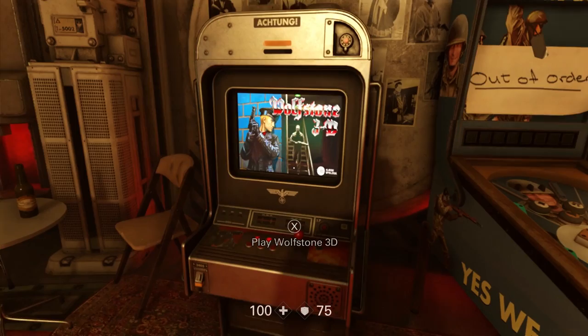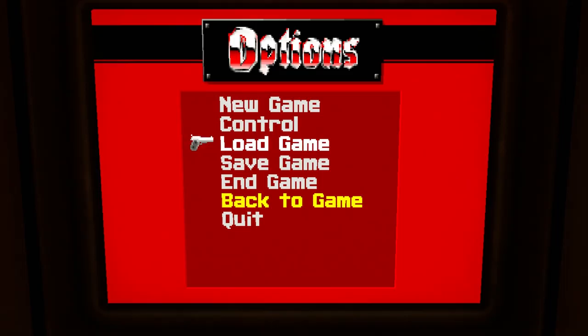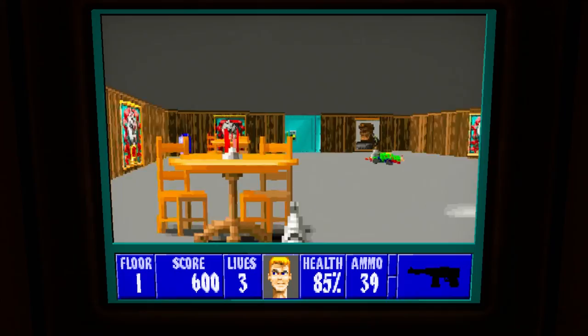This is where you can play Wolfstone 3D. This isn't just a little demo or a snippet of the original game to bring back nostalgia — this is the entire Wolfenstein 3D game. Every level, every secret, all the sound effects. It even has its own save function. The only difference is now you play as Terror Billy taking on the Chrysal terrorists. It's an amazing tribute Machine Games included for die-hard Wolfenstein fans everywhere.